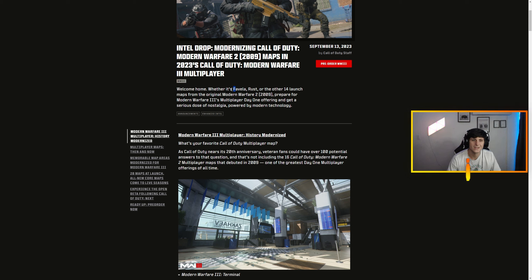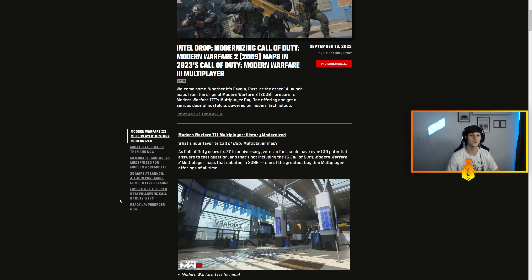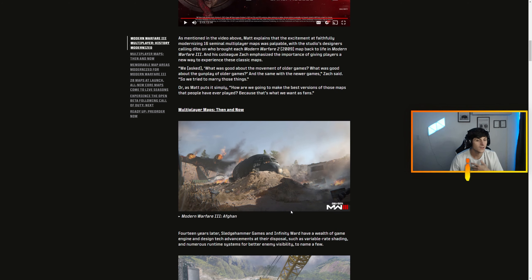Favela though — god, I can't get over that. We got Invasion — super sick. So it's all 16 maps; they didn't show Overgrown or Wasteland in these photos. Wasteland was goated — the large giant map — but I'm almost certain it's going to be part of the launch.